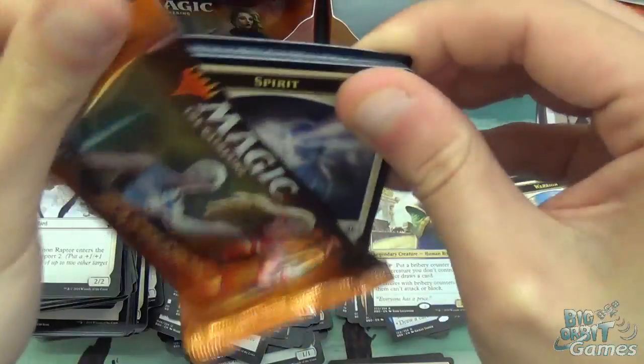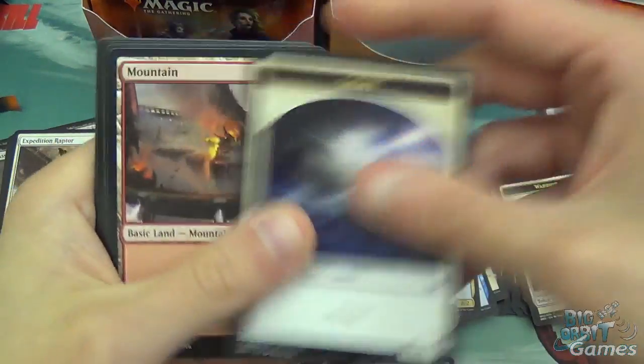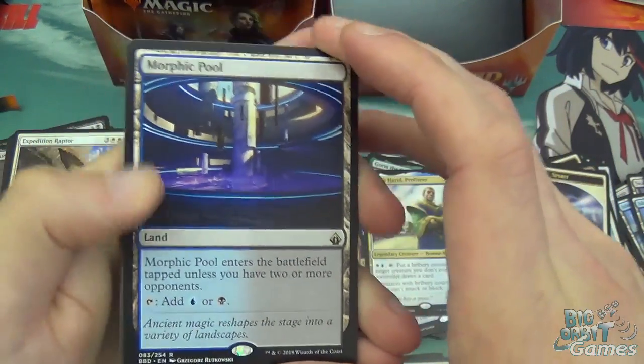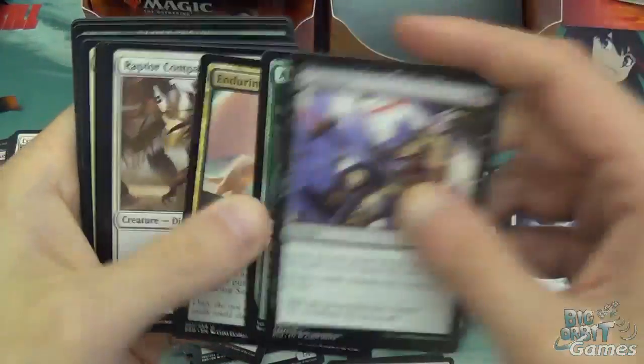Spirit, Mountain, and Morphic Pool — blue-black Commander Land. Gang Up, Aim High, and Enduring Scale Lord. Then all of these cards — we've seen all of those, that's fine.